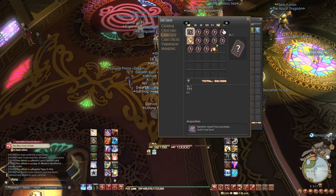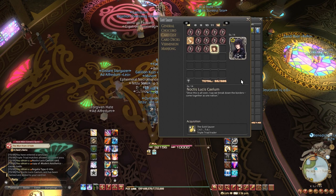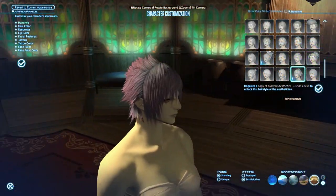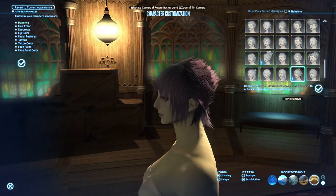The second reward is the Noctis Lucis Caelum Triple Triad card, and if you're a Triple Triad enthusiast, you better not be missing out on this one. It's a five-star legendary card with amazing stats, so 10k MGP shouldn't be a big deal at all. Finally, we've got the Modern Aesthetics: Lucian Locks for 20k MGP, which is your friend Noctis's hairstyle, suitable for both male and female.